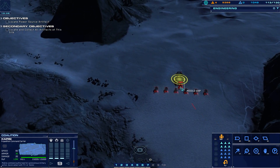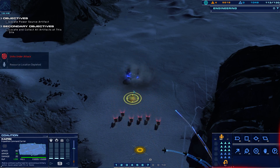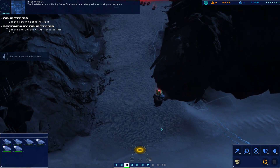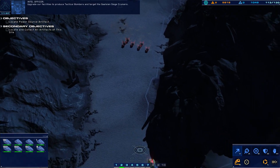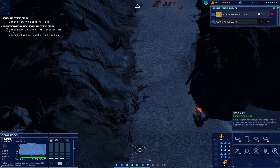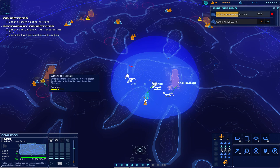Proximity warning in effect. Hostiles designated. Strike fighter taking anti-aircraft fire. The Galifian are positioning siege cruisers at elevated positions to stop our advance. Attacking these cruisers from below will prove difficult. Upgrade our facilities to produce tactical bombers and target the Galifian siege cruisers. I'd love to — why didn't you let me do that before, when I had some on loan from the other ship?